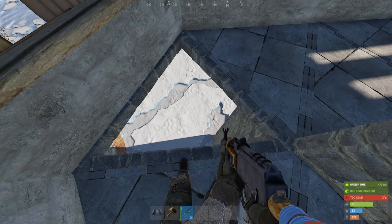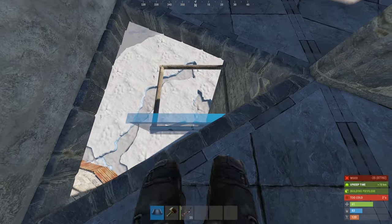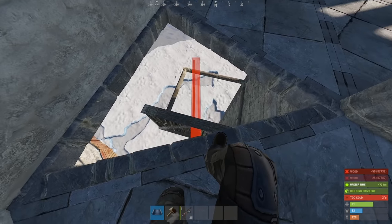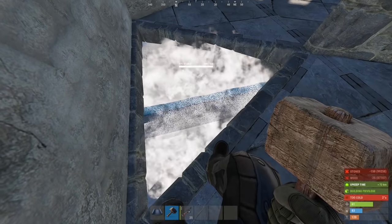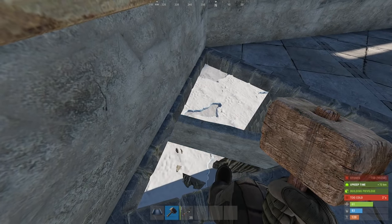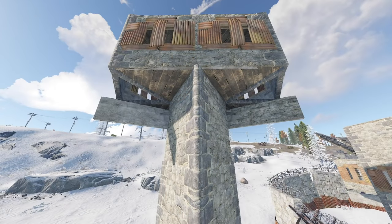Triangle frames do not a peakdown make on their own — observe the E-Caustic peakdown. And there you go: triangle frame and low wall. 300 stone for the whole peakdown mechanism.